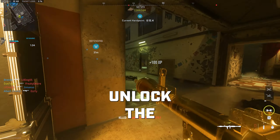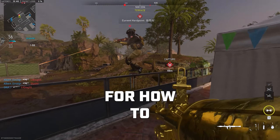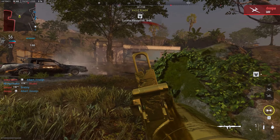This is the fastest and easiest way to unlock the gold camo on the RPG in Modern Warfare 2. I'm going to give you some tips on how to complete the camo challenges and level up the RPG in the easiest way possible so you can earn gold camo on it fast.